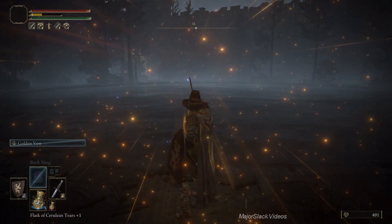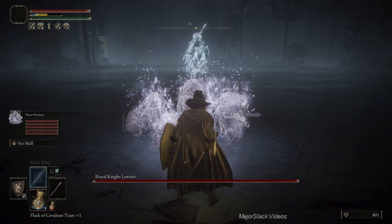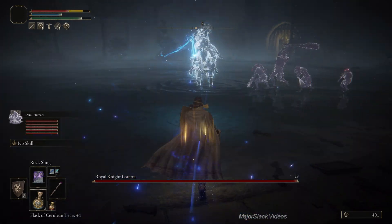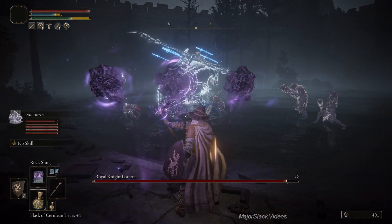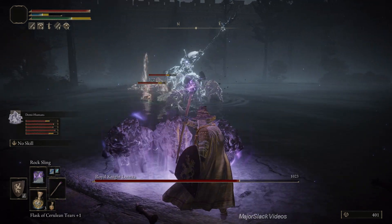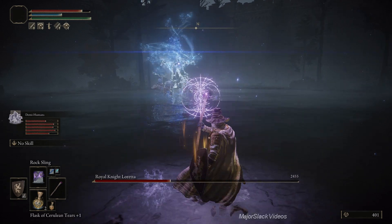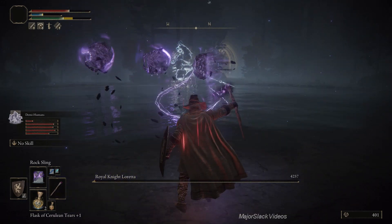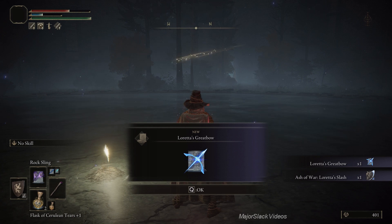Having done that, I added Golden Vow - I got the dagger with Golden Vow on it, so cast Golden Vow. Switch over to your staff, go into the center, spawn your Demi-Human Ashes, refill FP, and get away because Royal Knight Loretta is typically going to target you first. You should lock on and just put your shield up - which I forgot to do. Once they engage, start spamming Rock Sling. Take your Exalted Flesh just before you start spamming Rock Sling - look how much damage it does. Keep your shield up at all times. You can actually cast Rock Sling with your shield up - just cast Rock Sling, your character will kind of move outside their shield but put it back right after. And that's it. Loretta's Great Bow! We also get the Ash of War Loretta's Slash, but we're after Loretta's Great Bow.